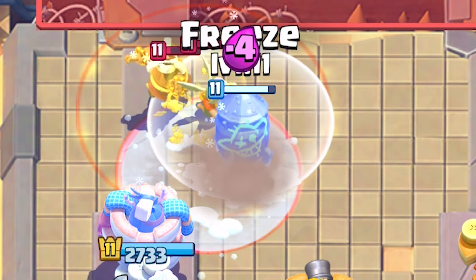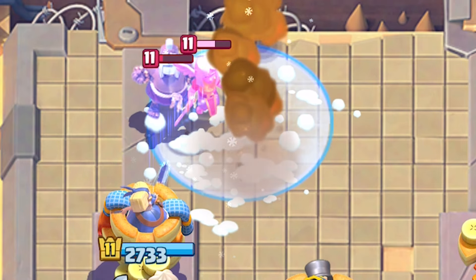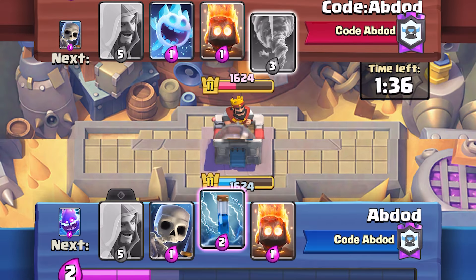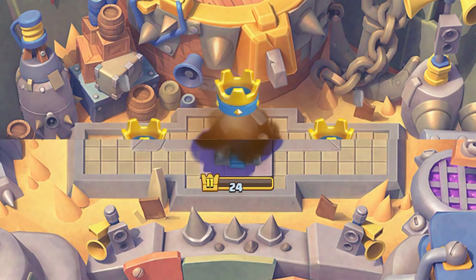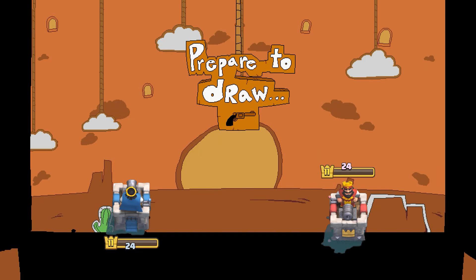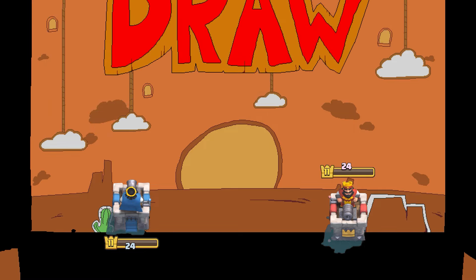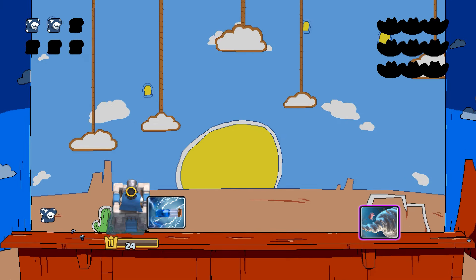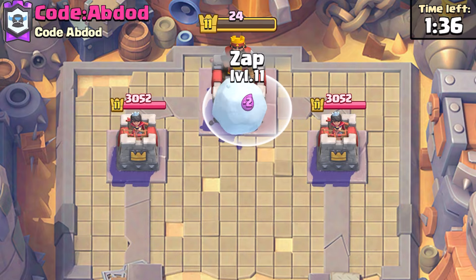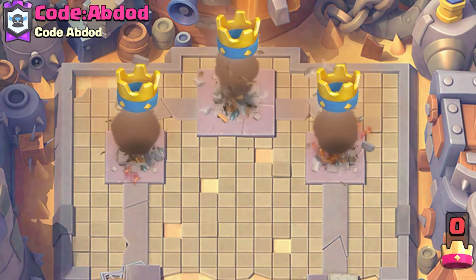Besides offense, Freeze is also great on defense — here it saved my life against a Wizard played to break my bridge rocket, and here I was able to buy some time for my rocket which won me the game. When it comes down to both of you freezing the rocket at the same time, the winner will be the one with the best small spell.